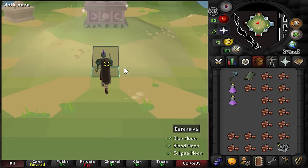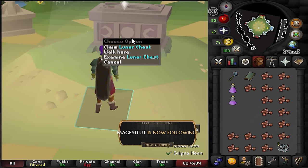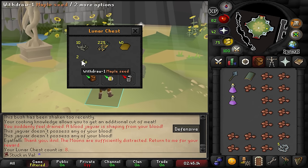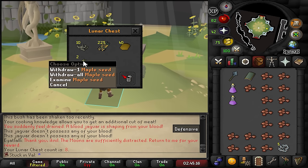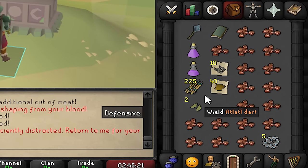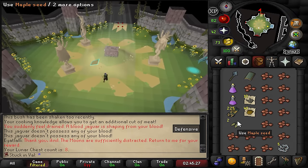Some people do raids, some people do high-end PVM content — we get excited for a lunar chest. At 8 KC we get maple seeds. I could actually plant these if we get a tree patch. But wait — what did I just do? A mistake. An absolute mistake — I need to go to the bank and put this in. I need to stop accidentally clicking the loot.